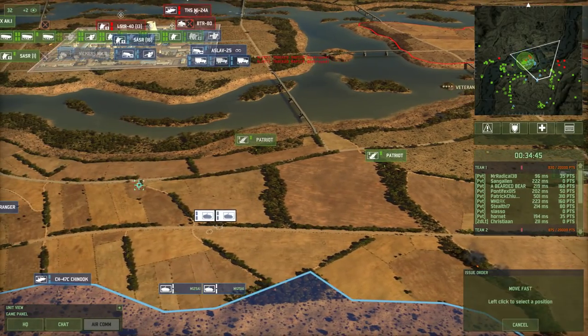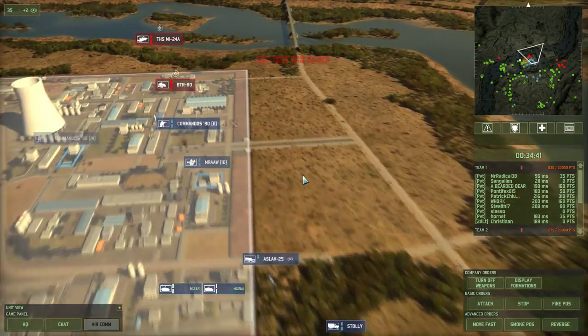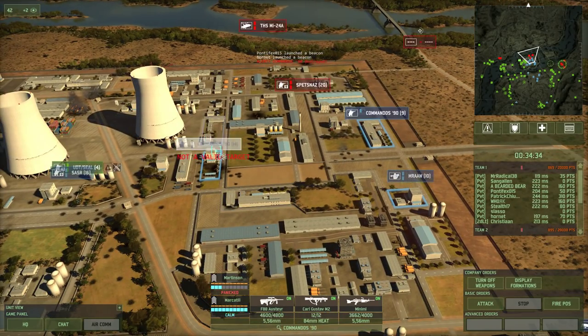I'm losing all my AA there. I still have to get used to how the supply lines work here. I don't really know what roads the enemy or my vehicles are taking. Get in the building quickly — oh shit, Spetsnaz!